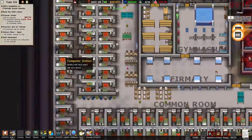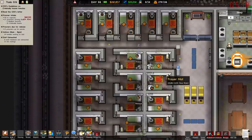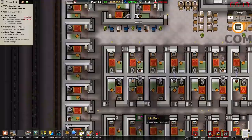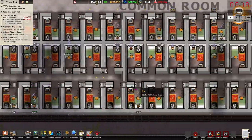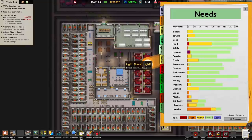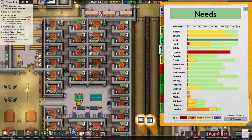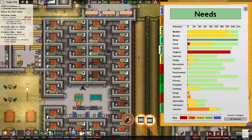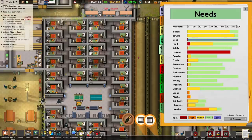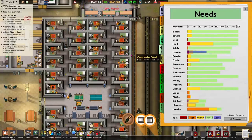How are our criminally insane prisoners doing? Look at this — white bar, white bar, white bar, white bar — they're great! We can take in loads. They're all doing really well, some of these guys aren't bothered at all. How are our needs doing? Absolutely fine. Hygiene is just about to be dealt with because I've moved the timer — second they wake up they'll shower immediately. Yeah, there we go. That works.